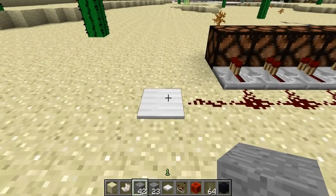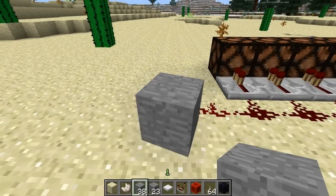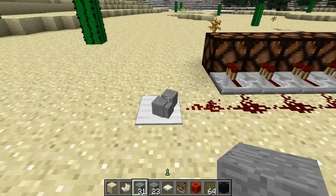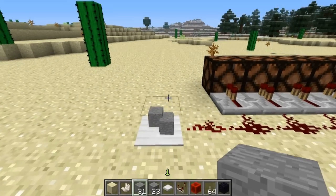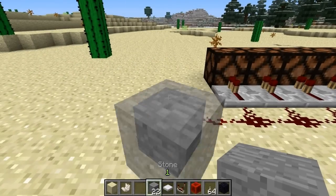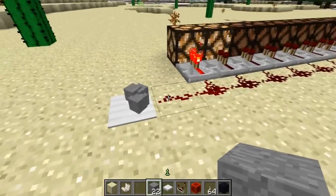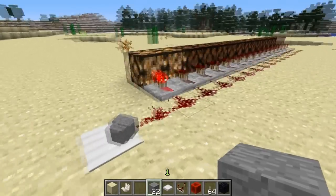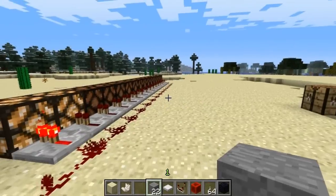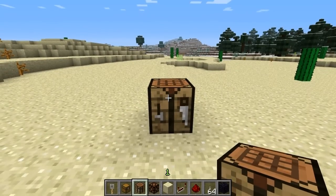For the heavy pressure plate — the iron one — if we throw an item on it outputs a signal strength of one, and it will remain at one even as we keep piling items on, until we pile on 42 items. Once we add the 43rd item the pressure plate activates further. This means you can hold up to about ten stacks of items on this pressure plate and have it detect when that threshold is reached.